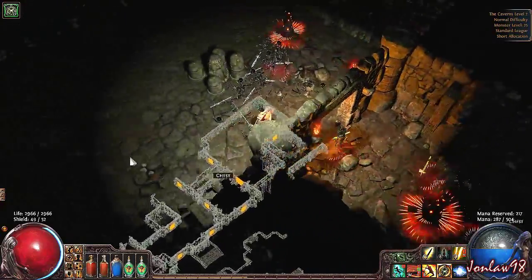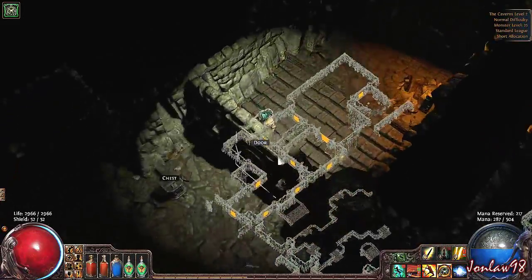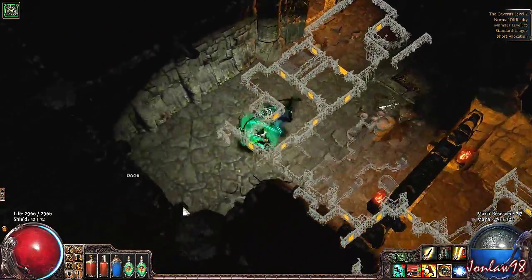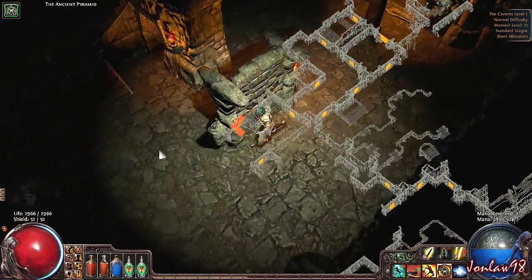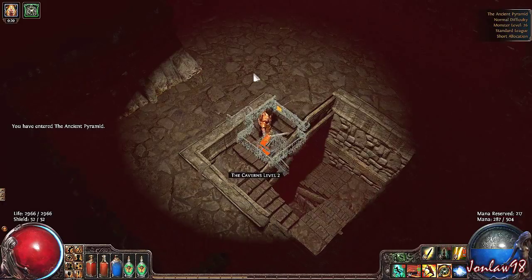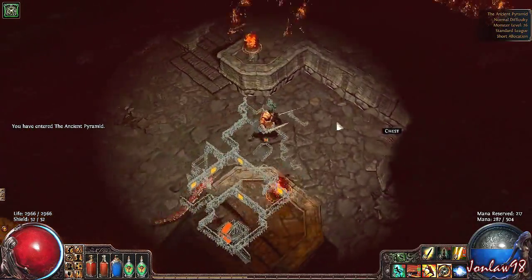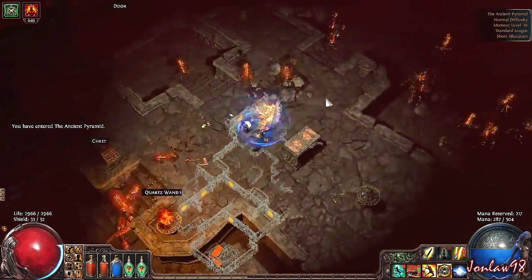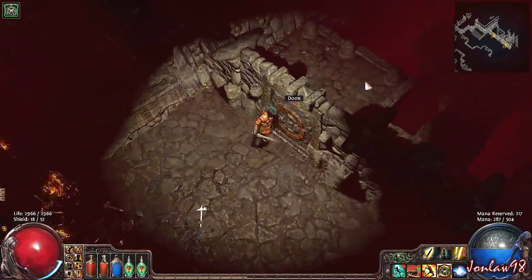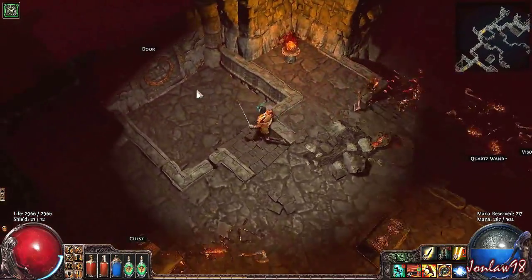After part 11 everything goes back to normal and I continue. I'm not going to spoil it, but this is the Act 2 boss which we're going to fight. Okay, there's the stairs up — that's one floor. Generally I would recommend clearing things because this is a level 26 area and my character was level 25 at the time, so it was probably best to get to 26 or higher before you continue on with the boss.